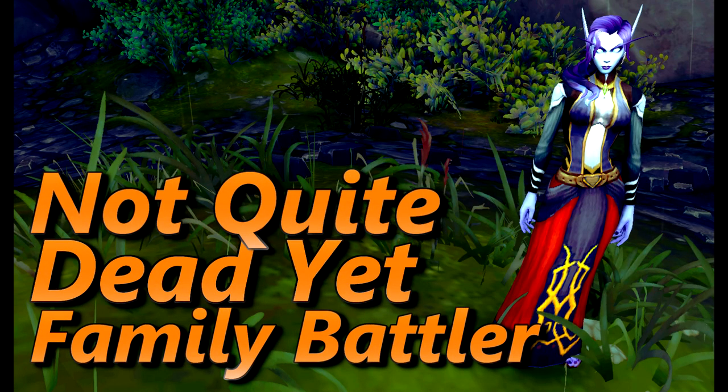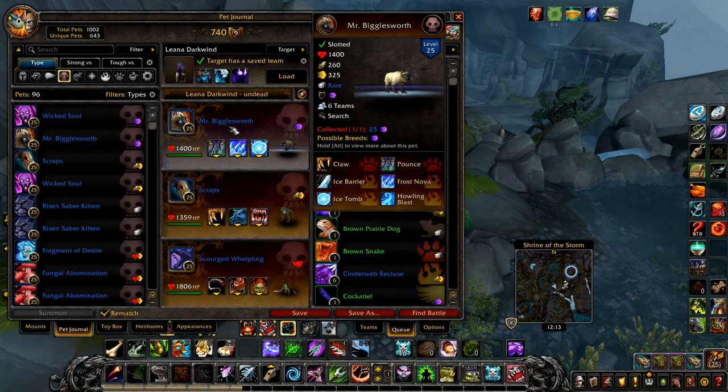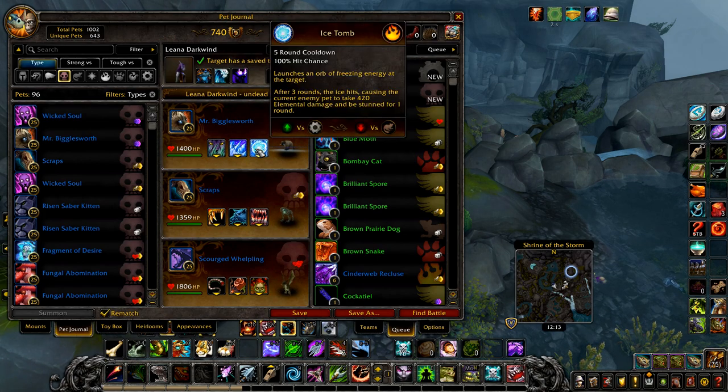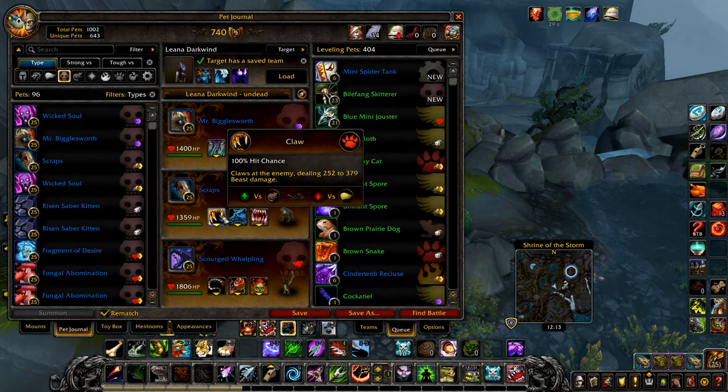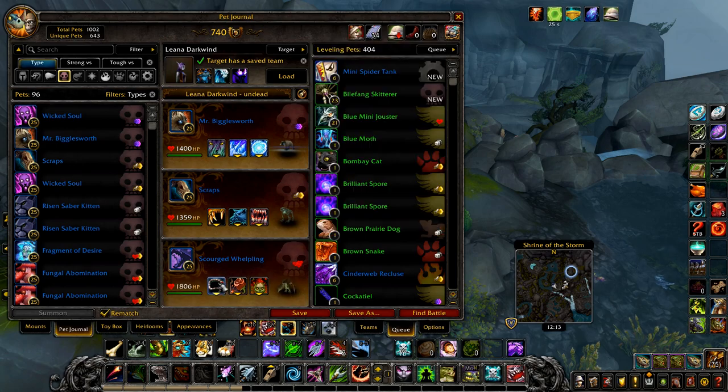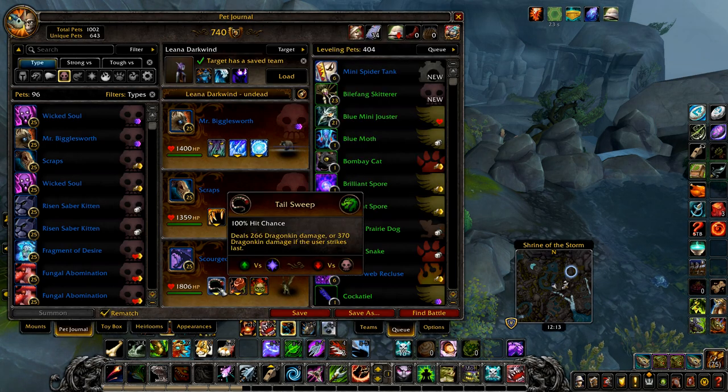And finally, Not Quite Dead Yet. Your first pet is Mr. Bigglesworth with Pounce, Frost Nova, and Ice Tomb. Your second pet is Scraps with Claw and Superbark. And finally any level 25 undead pet with Tidal Wave or a similar ability.